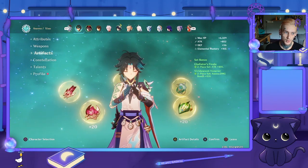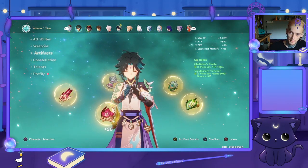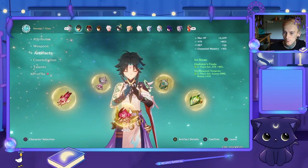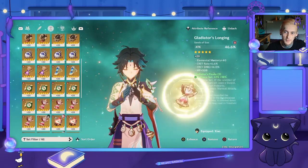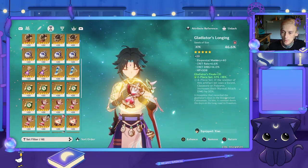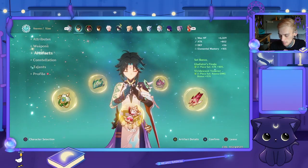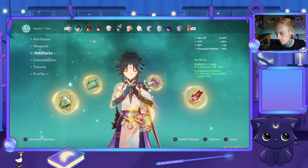Unfortunately, Primordial Jade wasn't released when we had crit rate at 44 and crit damage at 88, so it is quite difficult to get his crit rate and crit damage as high as you want. I suggest focusing on crit rate and crit damage, Anemo damage bonus, and attack percentage. If you want Vermillion Hereafter, go farm it.